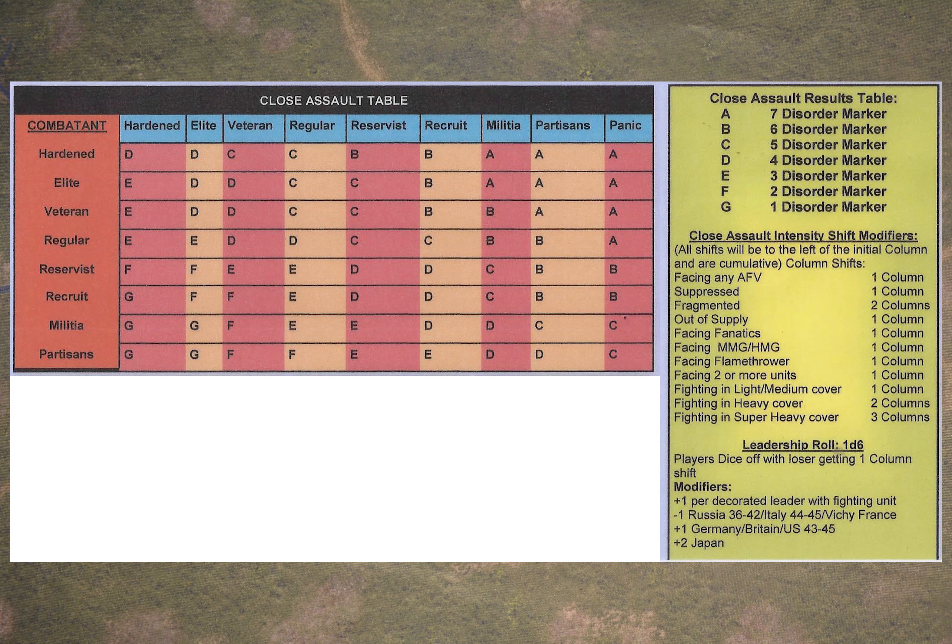Each unit takes their quality on the left side of the table and reads across the columns to find the quality of the opponent. For example, a regular unit fighting a recruit will be in column 6 with a letter C. The recruit reading the other way will be in column 4 with a letter E. To those results you then have to make some shifts, and all of the shifts move left — in other words, make the attack less effective. All of them are negatives to the attacker or the fighter, and you can see those in the central table on the right-hand side of the screen.